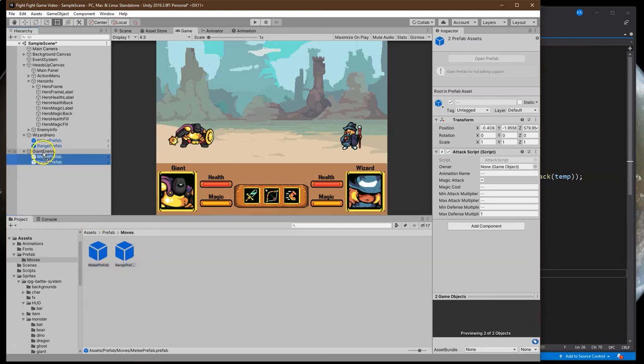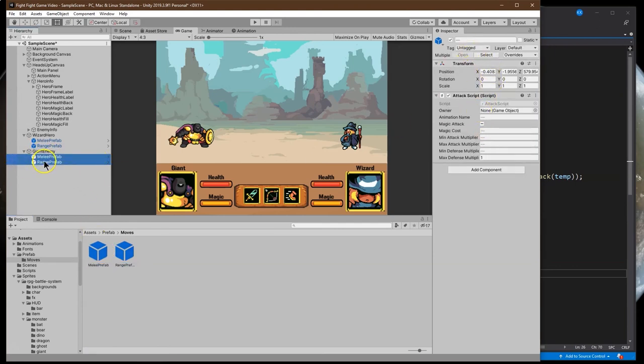Here we are. Now we can change these up to fit what we want for our giant. The melee attack for the giant I don't think will cost any magic. The attack multiplier - well, he's big - so 0.5 to 1.2, maybe defense up to 1.5. For the range attack, let's make this cost five magic. The range attack multiplier will be weaker, less than up to 1, and defense 0.4 to 1.